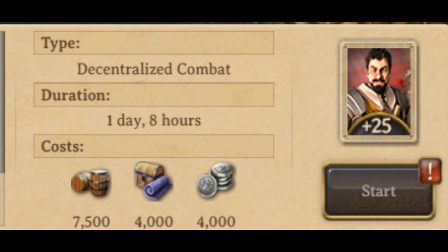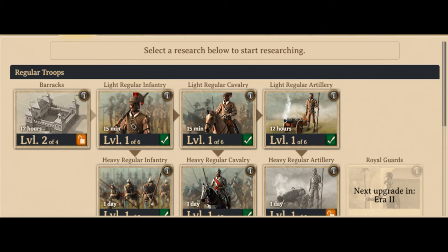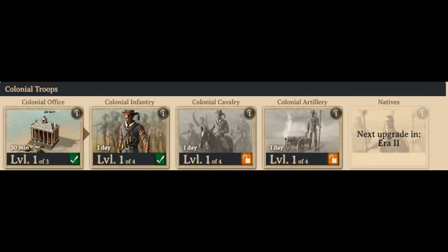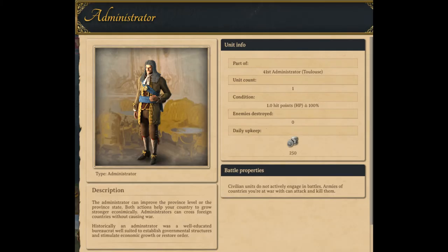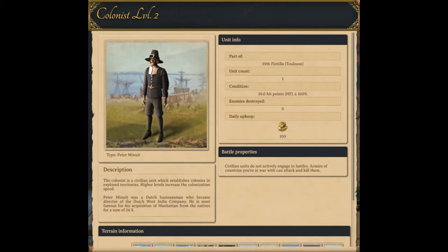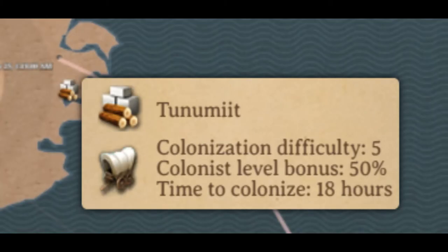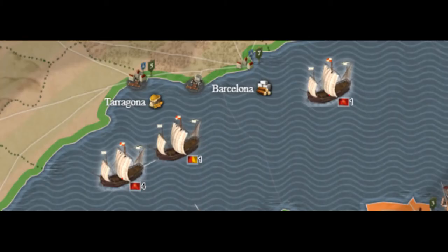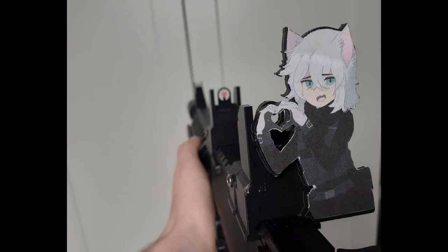There are three different branches you can choose from: regular units, which are your normal everyday units; mercenary, which is a powerful class of units but with high upkeep; and colonial, which takes very few unit cap slots. It's not just military you can control — you can also command civilians, including administrators that can upgrade provinces and stabilize captured land, explorers that explore new land, and colonialists that capture new lands. There are no ranged units in this game, so artillery act like melee units and ships cannot bombard coastlines.